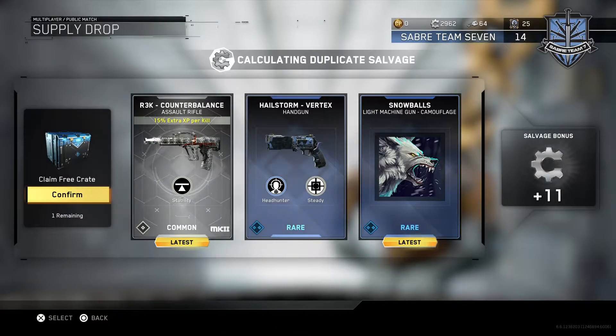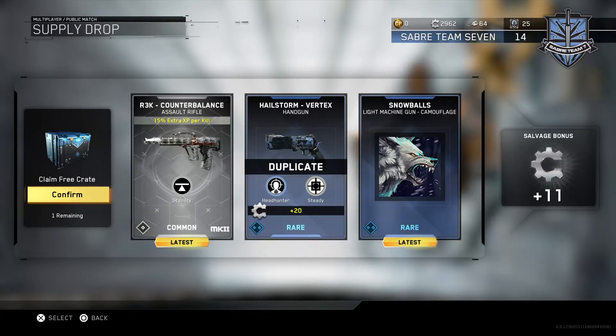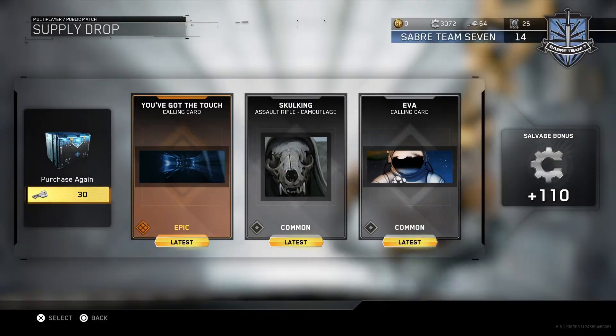Light machine gun camouflage — Snowball. Man, what's with all these animals? Got a duplicate, it's fine. And then the R3K counterbalance MK2, pretty cool. We got the calling card 'You've Got the Touch' — that is really cool. I'm gonna put that calling card on. We got two more rare supply drops, let's see what we get.